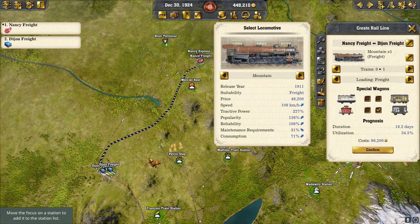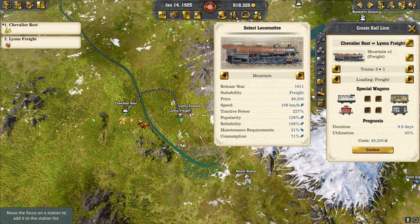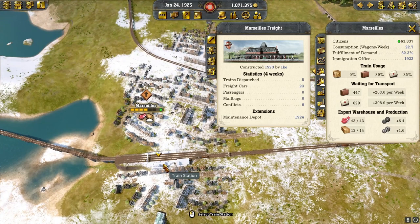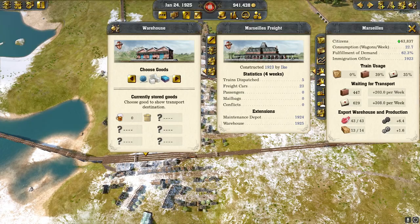I noticed Dijon needed meat, so we're putting a Nancy freight line to Dijon bringing in meat. I also put immigration offices in Geneva and Zurich. On the west side, we bought grain and we're bringing it into Lyon to help with our alcohol production. We're putting two trains of alcohol going from Lyon to Marseille, into the Marseille freight station. We'll put in a warehouse and let it kick the alcohol over.